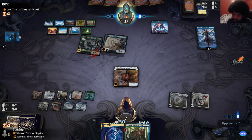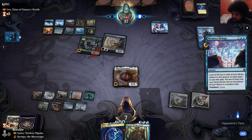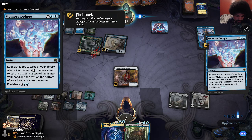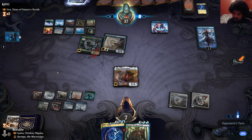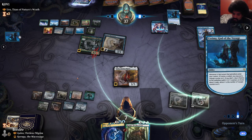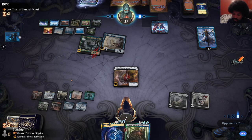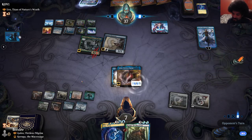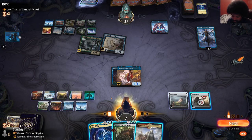Golos isn't even that strong here — opponent doesn't know that and probably has an answer to it. Memory Deluge — look at the top four, put two in hand, then flash it back to look at top seven and put two in hand. Kazuma's doing stuff. There's the answer we kind of figured was in their hand. I don't expect anything from us to work. I literally have to cast this pre-combat or I'm dead.